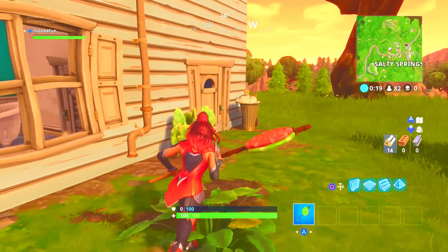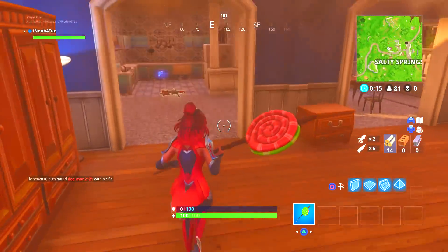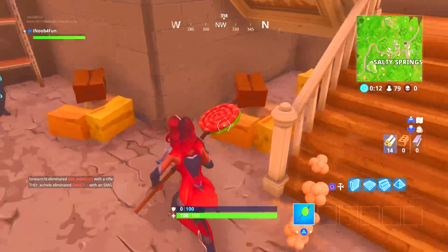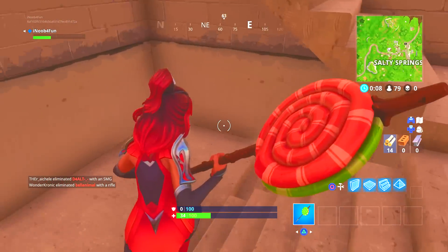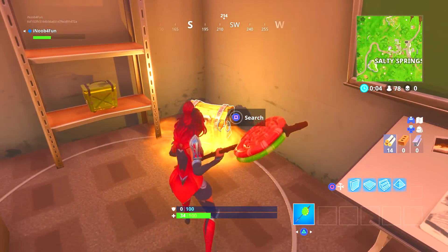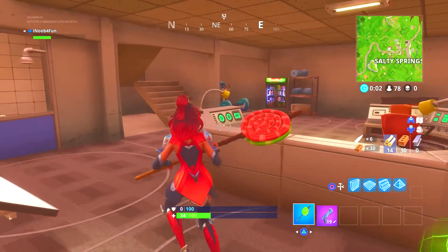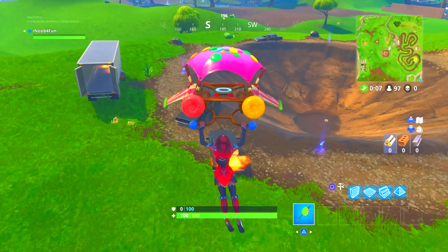Right here I'm going to show you the secret bunker in Salty Springs — it's in the blue house, so you might not have noticed it. You might have run by the staircase without noticing a thing. You go down, you're in the basement, break these two walls, then go down even more stairs and there's the secret bunker — it looks so cool. Unfortunately a guy killed me so I couldn't stay there too long.